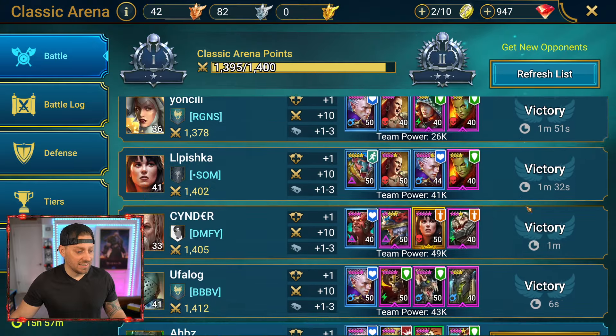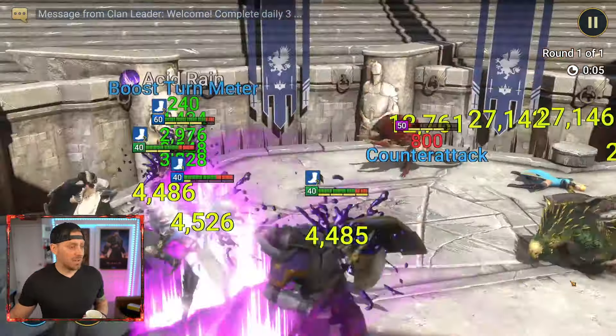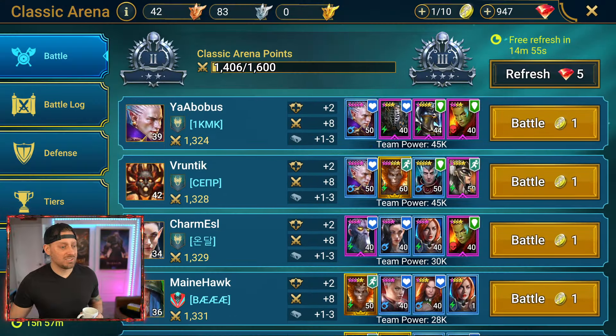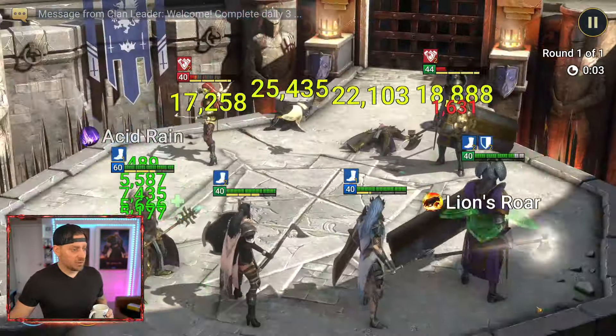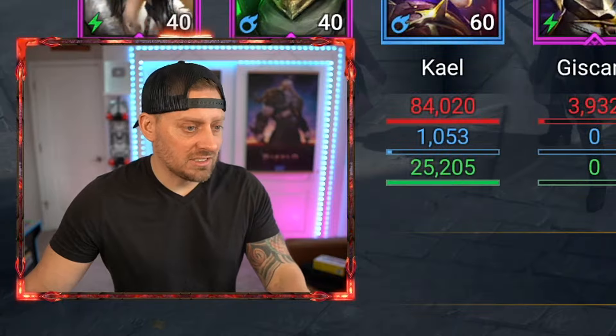We have only two more battles and they look like easier ones to take down. I think we can go right through both of these and get some progress in that tournament as well. Look at that — shut that down super quick. It took us to the next arena level. We'll do one over here: increases ally HP in all battles by 15%, we have speed by 19%. They also have Giscard at five and a Rezzer. We have the speed, we have the first strikes, we took out their Nuker. Impressive — a lot of fun ripping through arena.